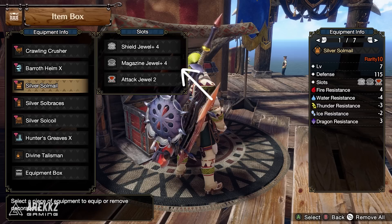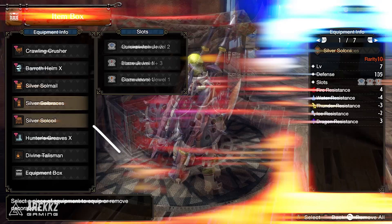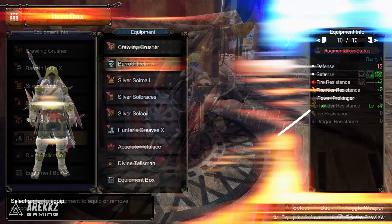Next is the Silver Soul Braces — the Silver Rathalos arms — using two Iron Wall jewels both level 3 and another Defiance jewel. For the waist we're using the Silver Soul Waist, slotting in a level 2 Rapid Morph and two level 1 Fire Attack jewels to match the element of our weapon. Finally we're using the Hunter's Greaves with an Attack Boost slotted in.